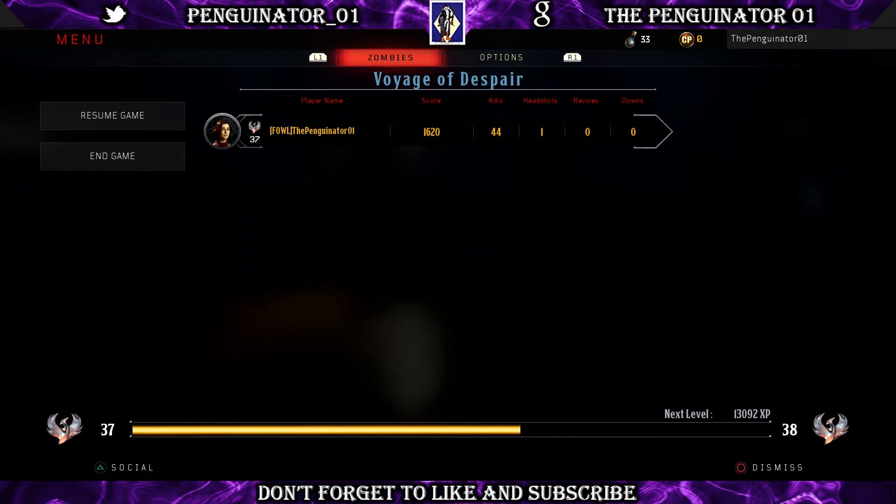Welcome back to my channel, your favorite penguin the Penguinator. Today I'm bringing you a late tutorial — apologies for that, due to the hurricane, work, and everything. This is a shield guide and how to upgrade the shield on Voyage of Despair. I also apologize for not having the little penguin overlay because I'm having webcam issues. So let's hop into the video — I'm going to show you each shield part location, all their spawn areas, and how to upgrade.